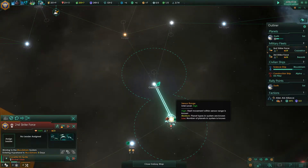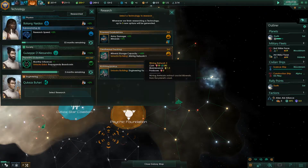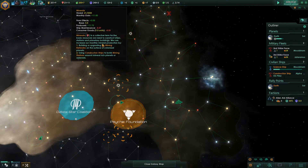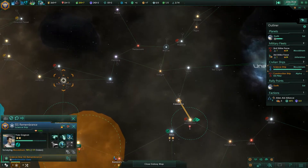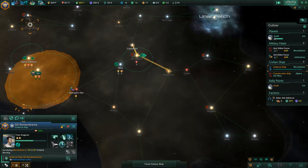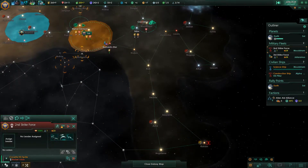Research complete — what new research are we going to focus on? We're going to go for the Mining Network, because we're strong in terms of mining. Let's reduce the game speed for a second — we've got this science ship doing its survey. The fleet is already there — let's send them to survey that system.